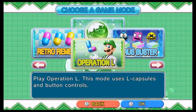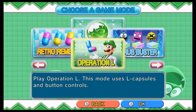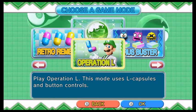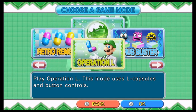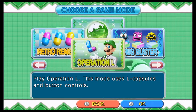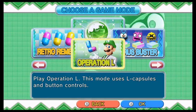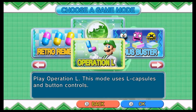It's Luigi time — Operation L time! Basically, to explain Operation L in a nutshell, all of the pills are going to be in L-shapes in this case.